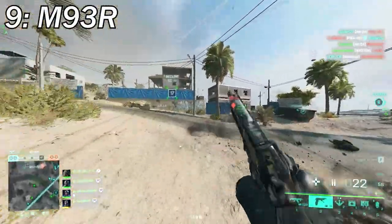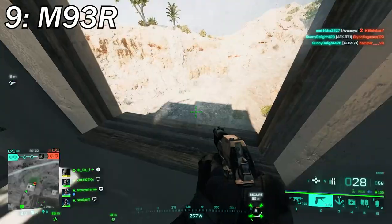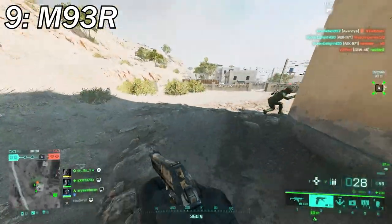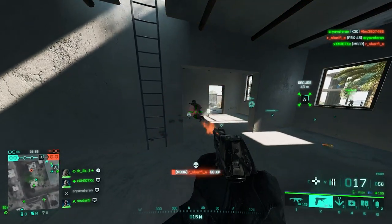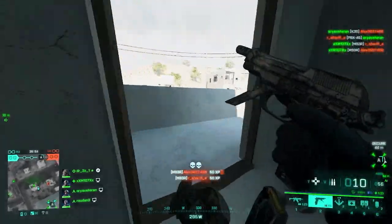At number 9 we've got the M93R. This weapon in my opinion is the overall worst secondary weapon in the game. It lacks fire rate — it drives me crazy every time I start shooting someone, even though it's a burst fire weapon, it still lacks.